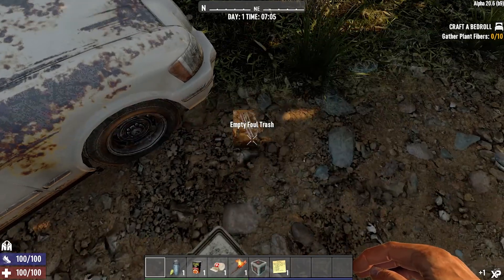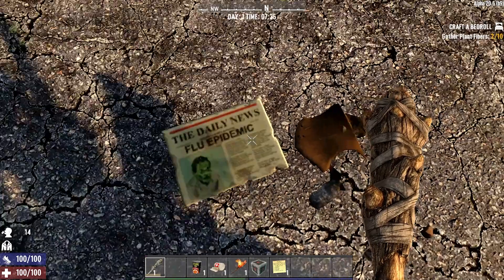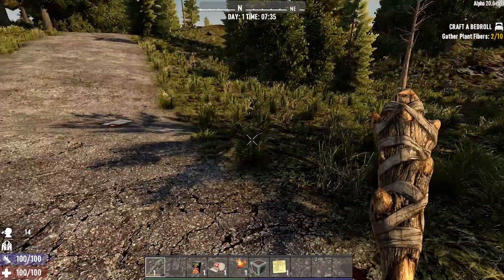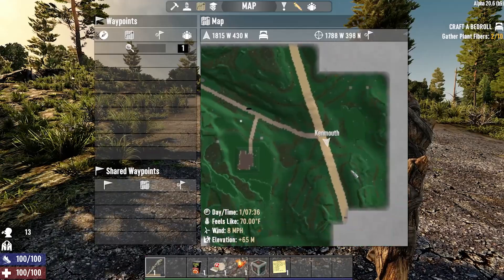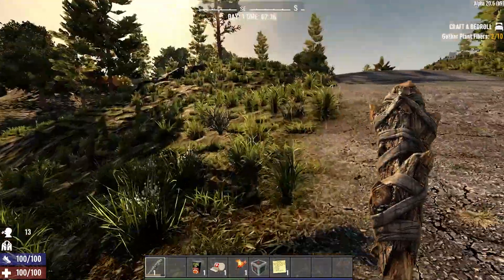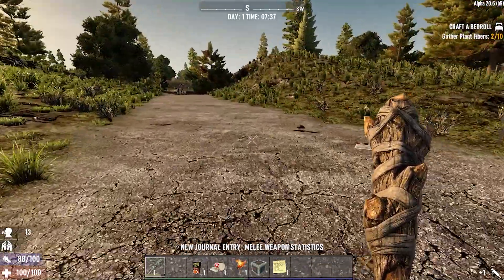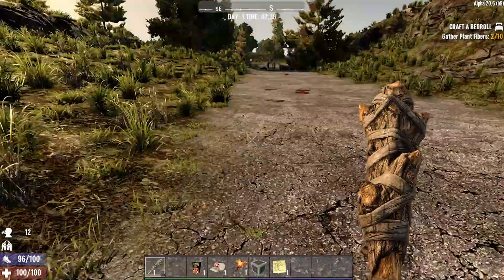Kicking things off with a post-apocalyptic zombie game with tower defense and deep RPG elements, Seven Days to Die lets players roam around an unforgiving open world where they have to fight off zombies all while building, maintaining, and expanding their character and home base. Exploring the world allows players to find rare resources and schematics that allow them to craft better weapons, armor, clothing, and components to use on their characters and around their base.